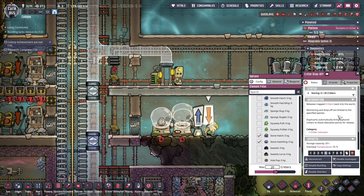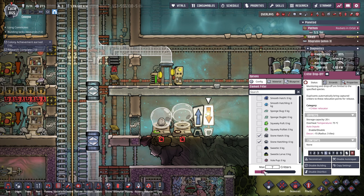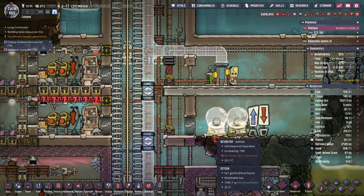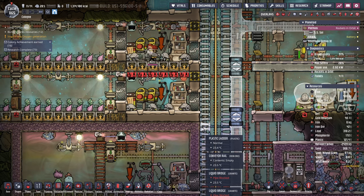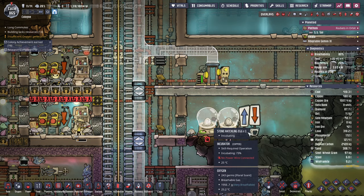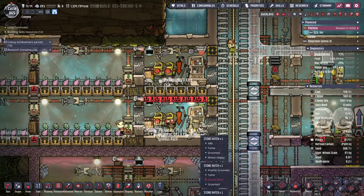Release trapped critters back to the world. Automatically bring captured critters to these location points for release. Max critters: eight. Automation type: green signal enables critter drop-off. Your max critters is 20, could be up to 40. That's how many are in here. Deconstruct you. I get it, I think I get it.